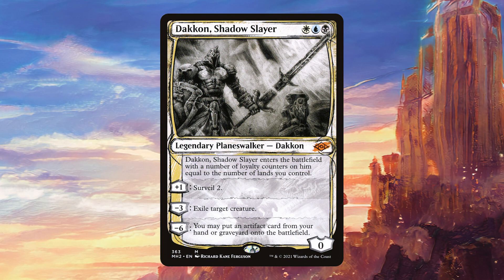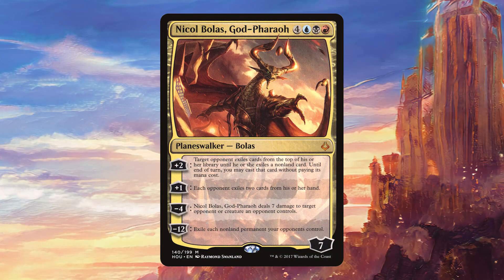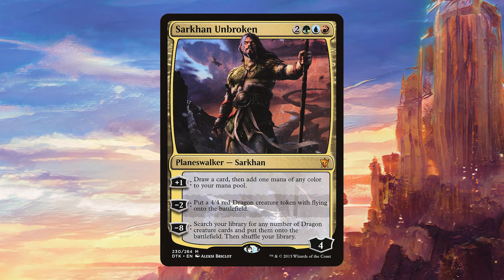We're actually playing five planeswalkers. Dakon Shadow Slayer is decent removal, and the Surveil 2 can be relevant with Omnath's ability, getting us closer to guaranteeing we hit something with three colored pips. Jared Carthalion is obviously going to be really good in a multicolored deck — it pumps our creatures and creates tokens that synergize with other cards. Nicol Bolas, God-Pharaoh is an absolute beast that gives us so much value and can come down really early. Nicol Bolas, Planeswalker also provides more decent removal. Finally, Sarkhan Unbroken can make dragons, draw cards, and add mana — what else do we need?